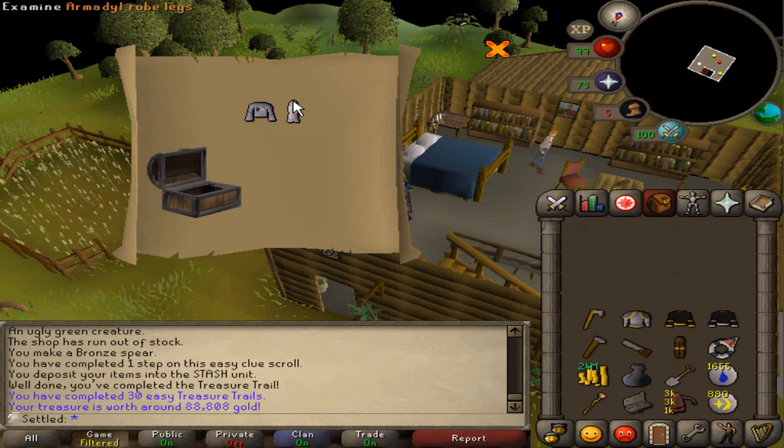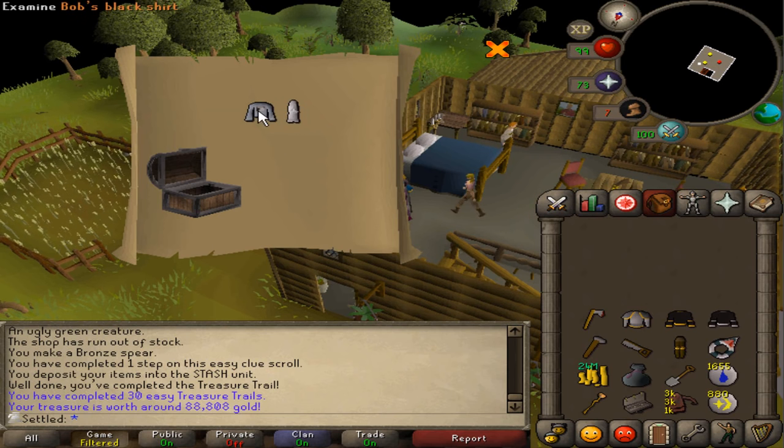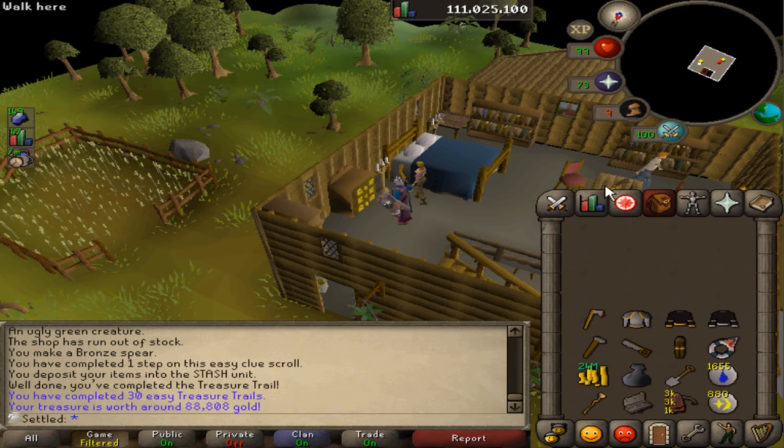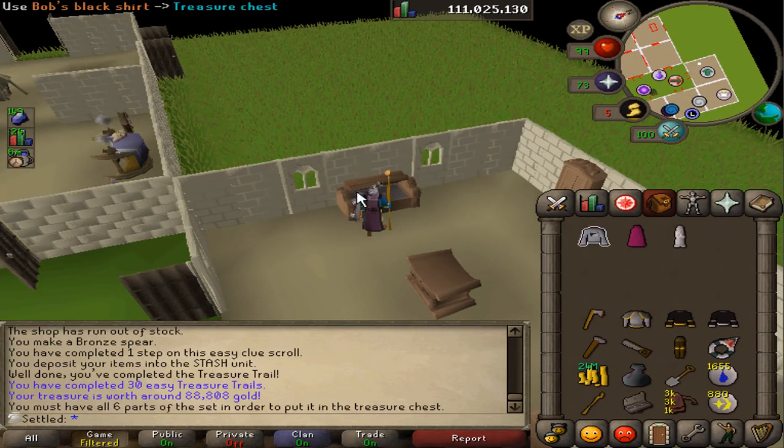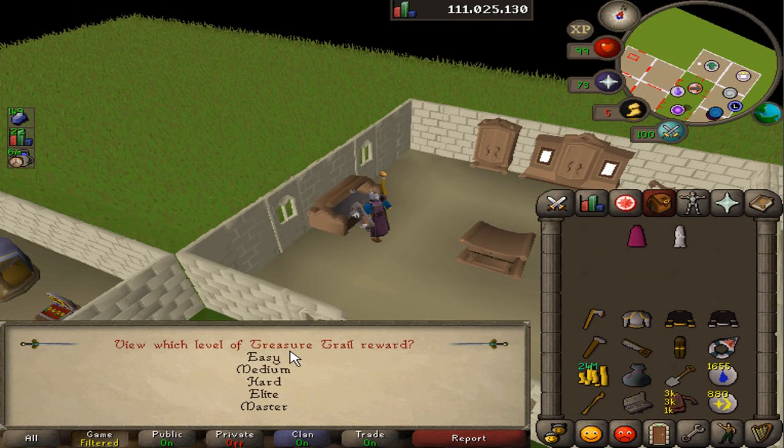Clue number 34 — oh my god, I got another bob shirt! That's two uniques in one clue and that's all I got as well. My bob shirt look is so so good. I'm really sorry for anyone who went 100+ dry for one — I just got my second. Let's go store this thing. Sadly I can't store the armadyl robe because I need like a ton of pieces for that.